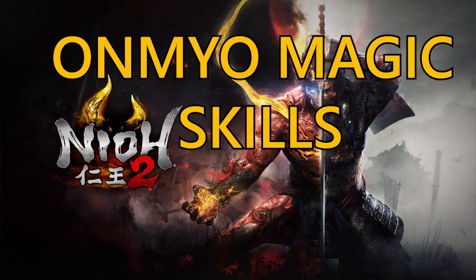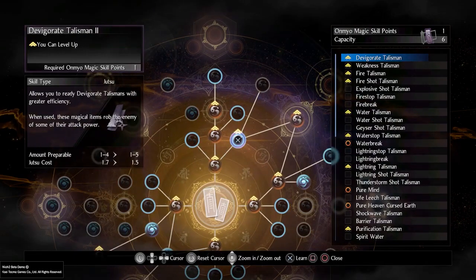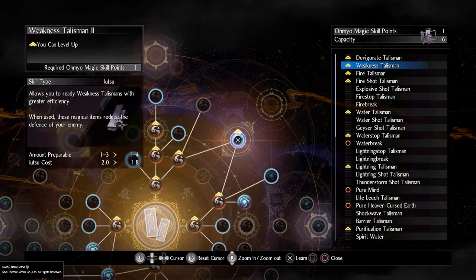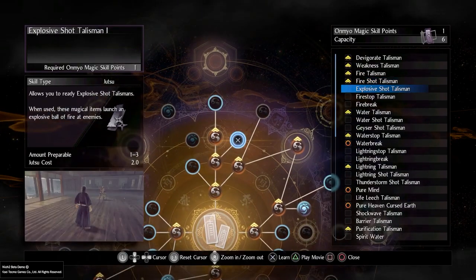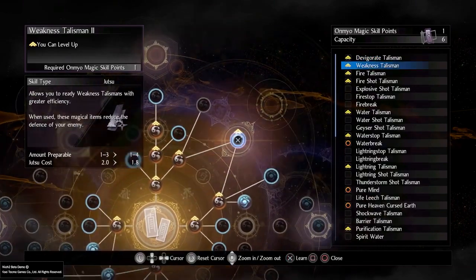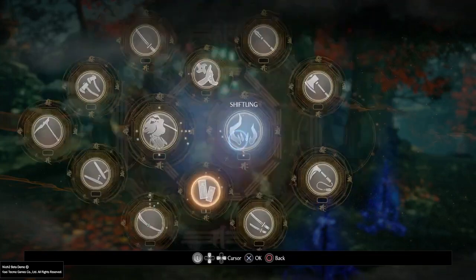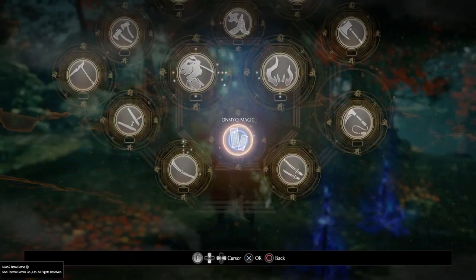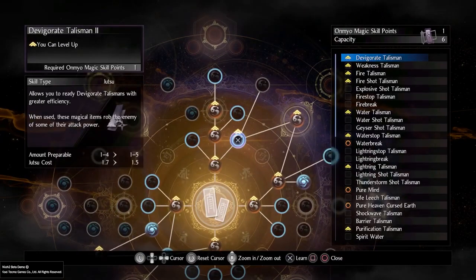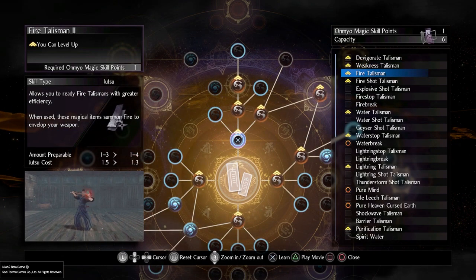With Ninjutsu and the Samurai skills all looked over, let's have a quick look at the Omnimagic skills. In Nioh 1 these were incredibly useful — they weren't really game-breaking, but you would struggle incredibly getting through the game without them. Abilities such as Sloth, Debilitate where you can lower all the enemy's defences, and you can boost up your own attack. Omnimagic should definitely not be overlooked. I said Ninjutsu was my mainstay, but Omnimagic was always equipped as well — there is no reason you should make your life more difficult by not having your magic talismans equipped.